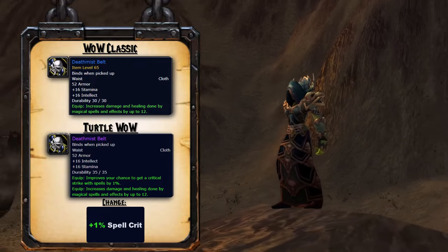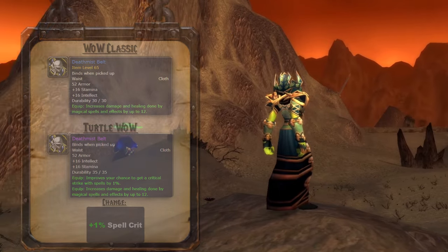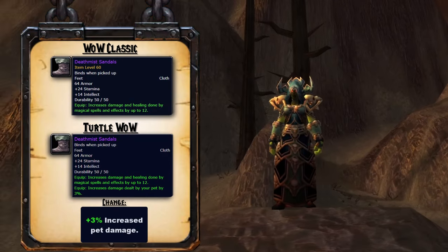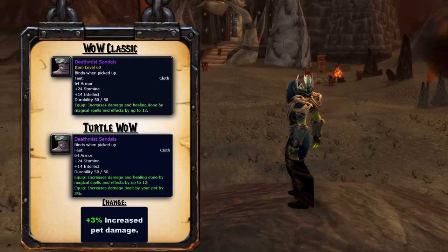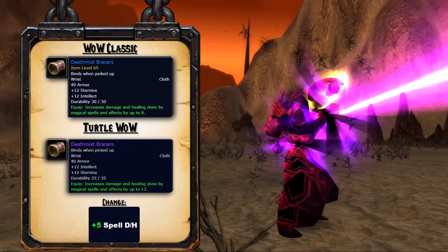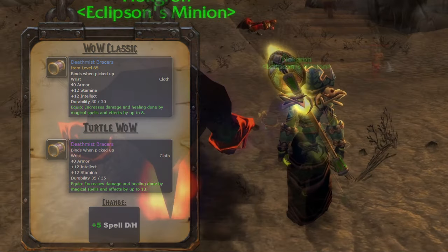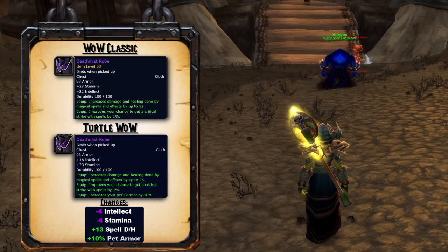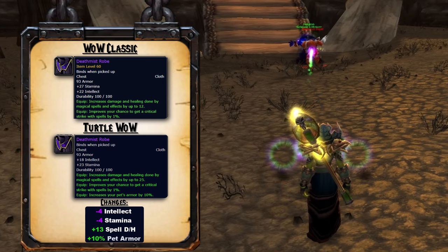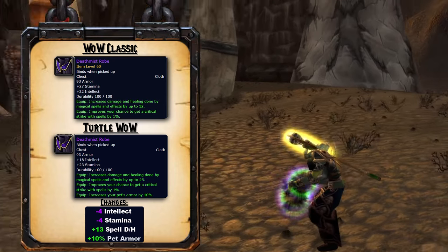The Death Mist Belt gains 1% spell crit. The Death Mist Sandals now increase pet damage by 3%. The Death Mist Bracers now gain 5 spell damage and healing. The Death Mist Robe loses 4 intellect, 4 stamina, and gains 13 spell damage and healing and 10% pet armor.